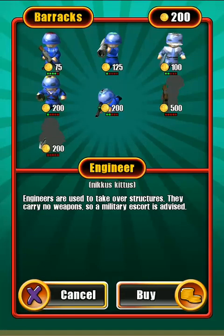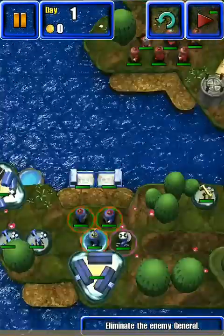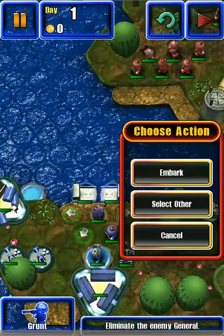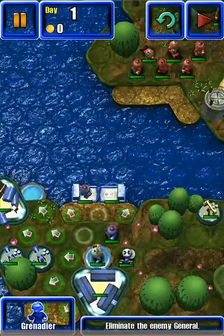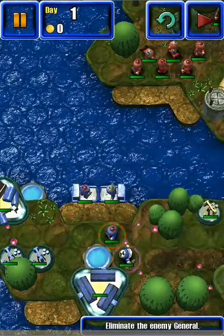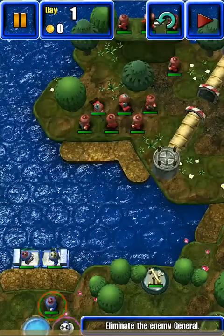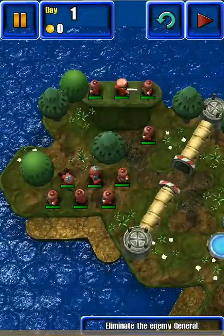Now what I am going to do is I added the grenadier, which you're going to want to do because he's basically got area weapons. So let's start loading up our landing craft. I'm going to put one grenadier on this landing craft and also wait until the third vessel gets around — load that up as well, because the grenadier does area damage, which will be great for this area. There's two snipers and four grunts, and we're just going to push through and go straight for the general.